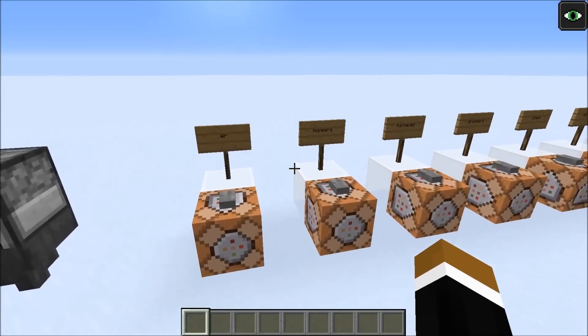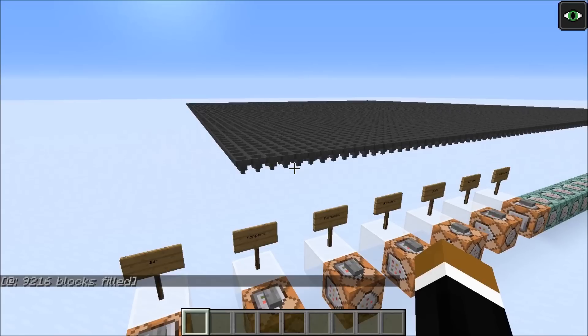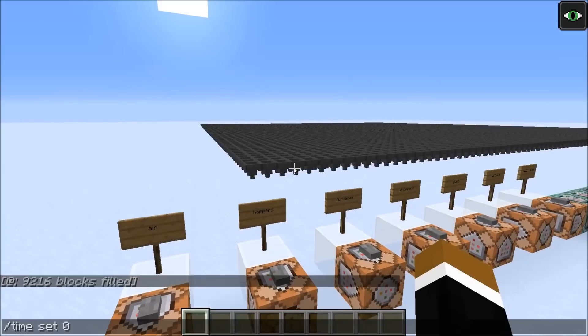Next I'll put in a layer of hoppers. Here we have six by six chunks filled with one layer of hoppers, or 9,216 hoppers in total. I'll run the game as fast as possible for one Minecraft day, or 24,000 game ticks — which at 20 TPS would be 20 minutes.